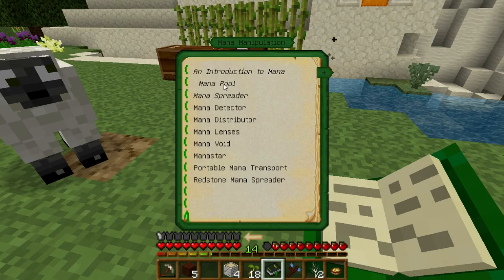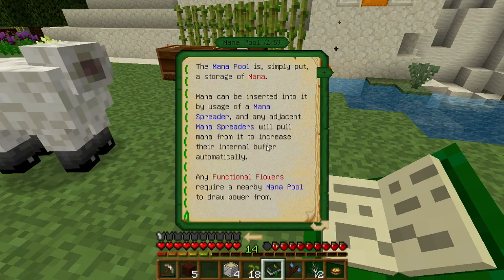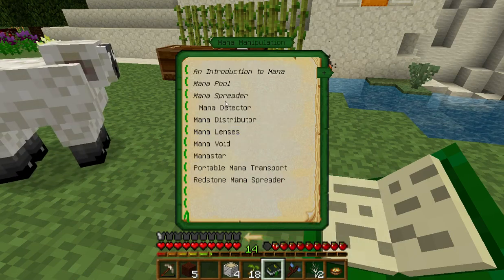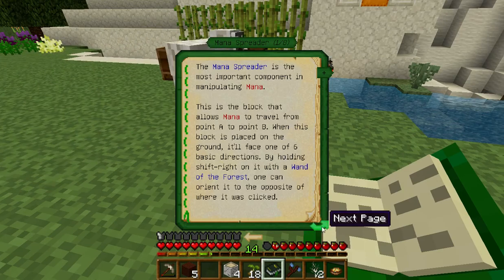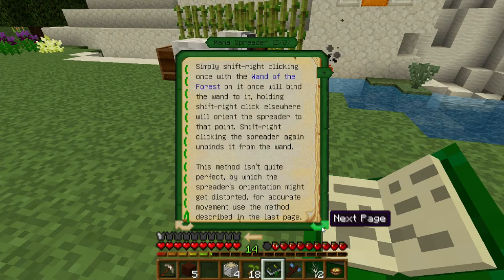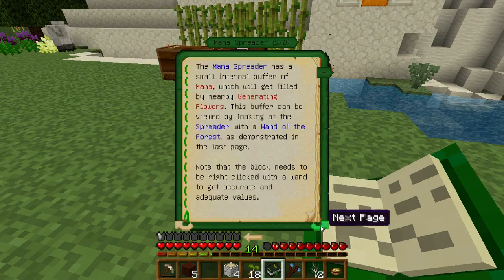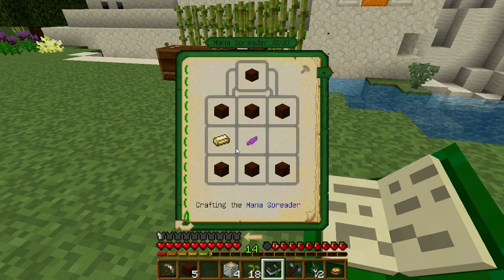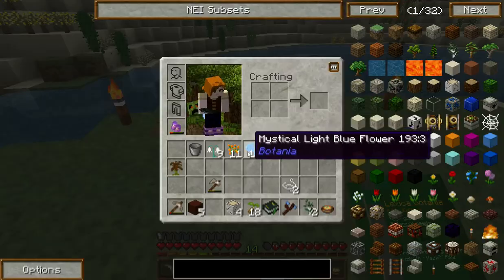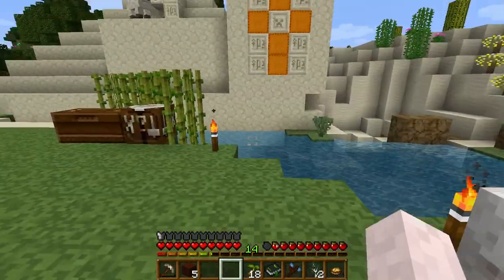Mana pool. I guess we might as well start making a mana pool. Mana pool — storage of mana — by mana spreader. Okay, so we need a mana spreader first. This is a block that allows mana, you can orient it. Okay, this is very complicated. So we need gold, a flower, and a bunch of living wood. We need one more living wood, so we'll make a bunch of it.